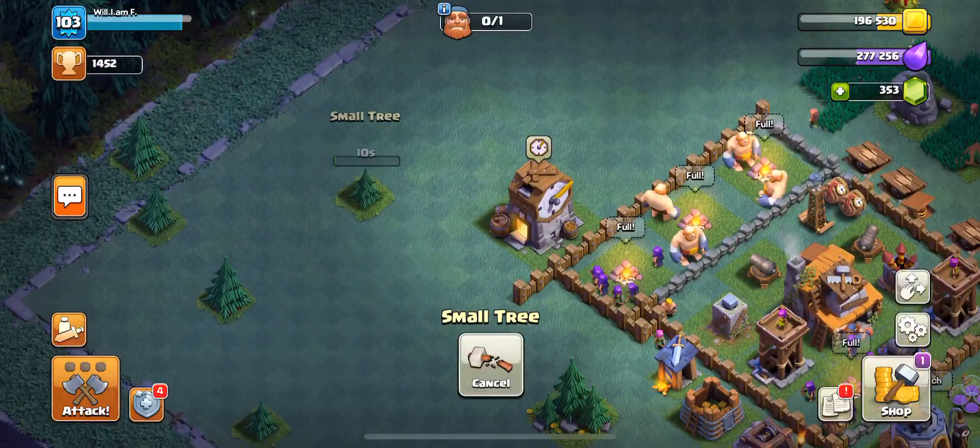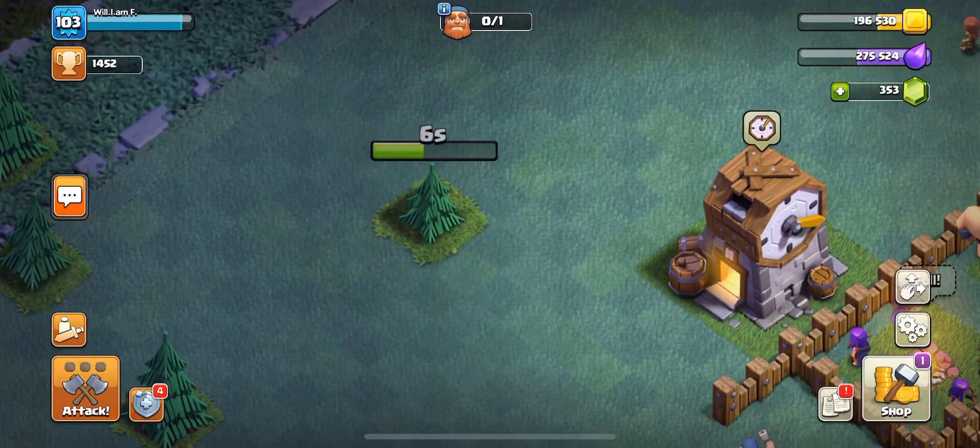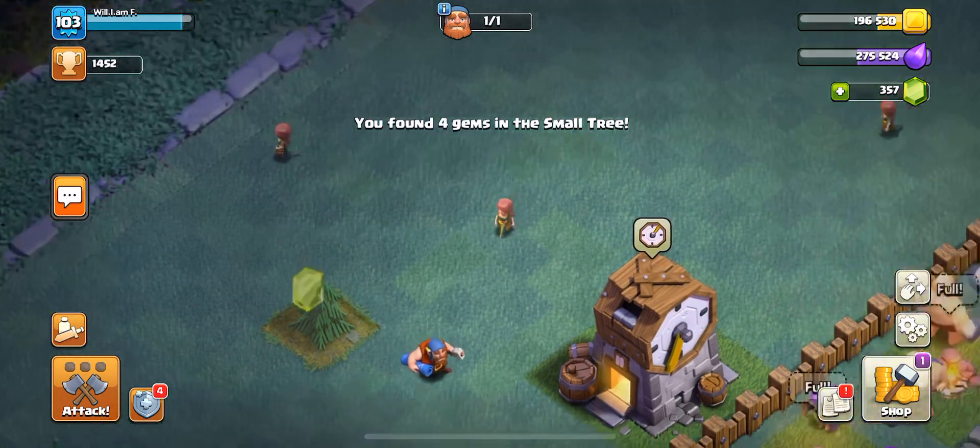And then you go over here, click on the small tree. Alright, you got to destroy the small tree, because this won't be there before. And they'll let you destroy it.